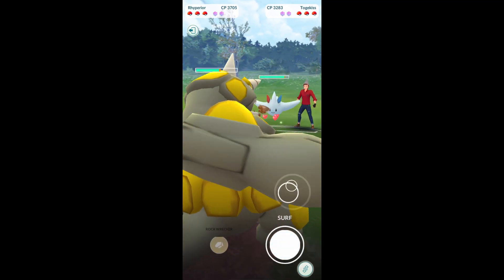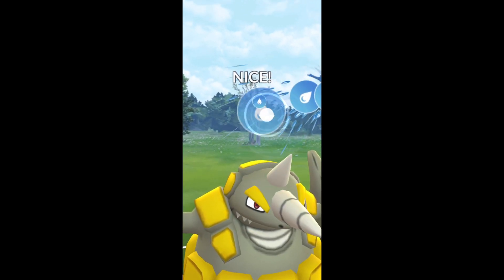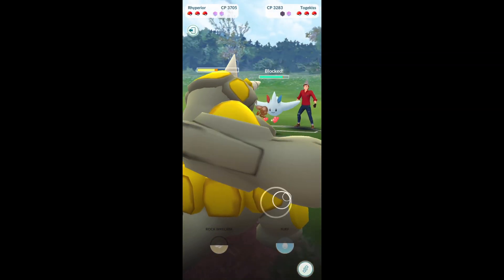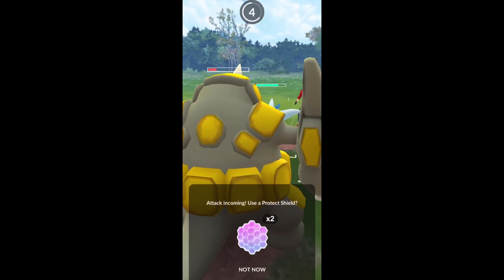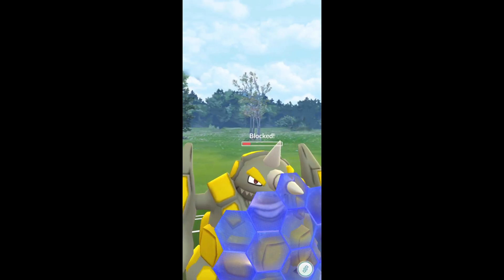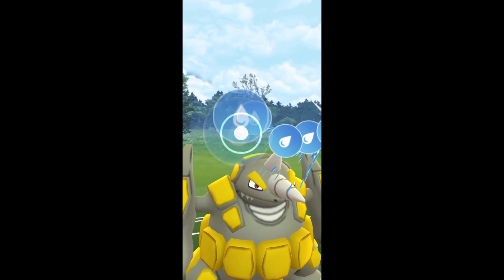Right here we get a Togekiss lead, which my team does have a little bit of a problem with. We're going to go for the Surf here to try to bait out that shield. Going to try to go for one more Surf. I shouldn't have shielded that — I don't know what I was thinking. It would have done enough and I think I probably could have still got to a Surf.